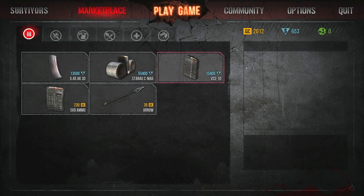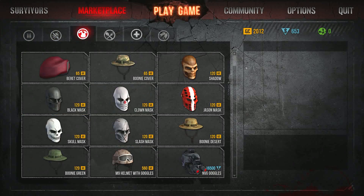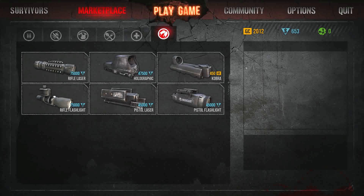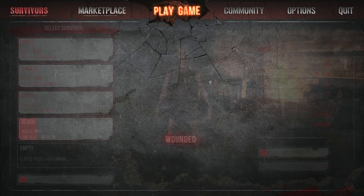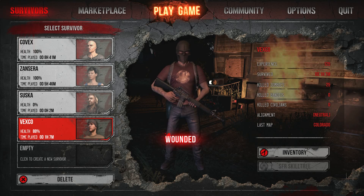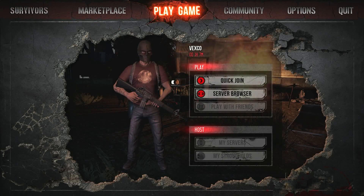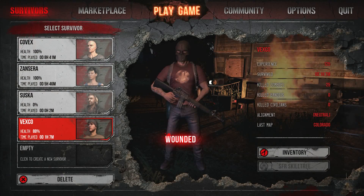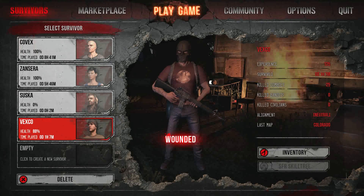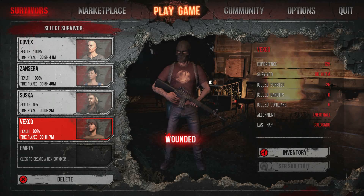I don't believe they added anything else to the inventory that's actual game currency. I just know that they did a lot of work to fix the zombies - I think they actually did update the zombies a little bit more than what they had. And on top of that, just changed the overall clan stuff. Because as soon as they put the clan stuff in on the 27th, they did a patch for it immediately on the 28th to fix some of the problems. So that's actually really good.